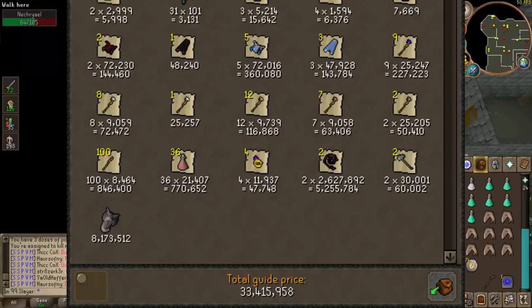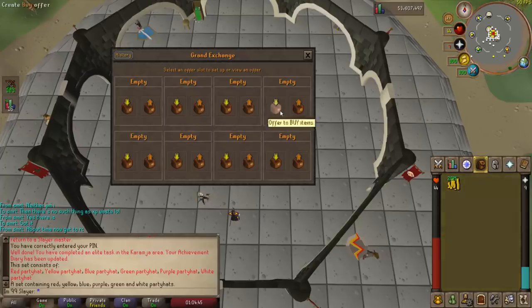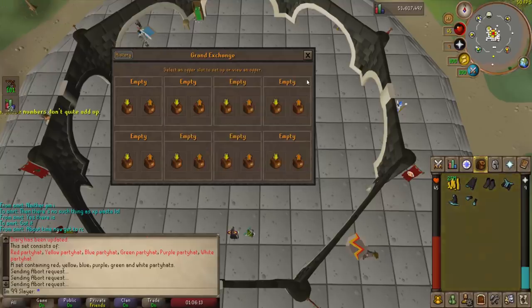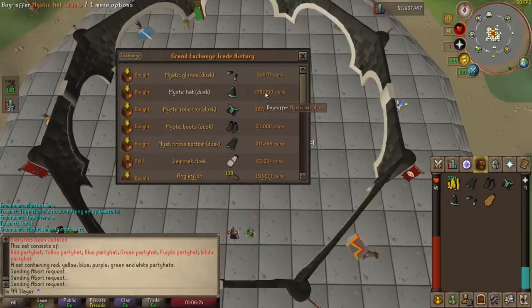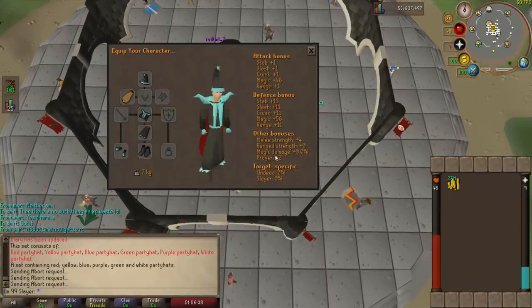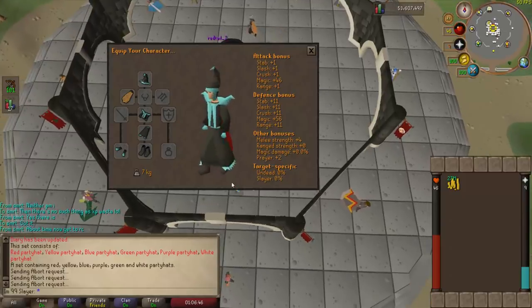Now that I got all this extra cash laying around and I don't really have anything else to buy, why not get that new Mystic Set - just because, Fashionscape. That way I can leave the other Mystic Sets in my loot tab. Boom, there we go, got the new Mystic Set. I don't even want to know how much I just spent on that - but yes I do. About close to a mil for that Mystic Set, but it's okay because Fashionscape. Let's put it on with the new Fire Cape - and that looks awful and ugly. But don't you look down upon me for this - this is what I wanted.